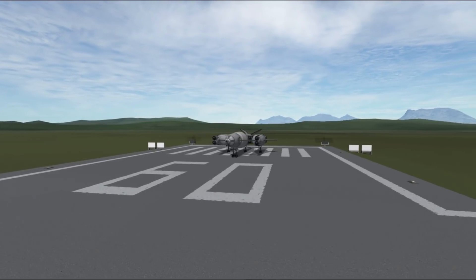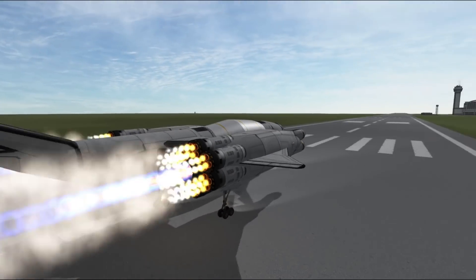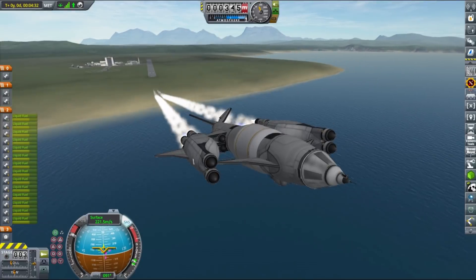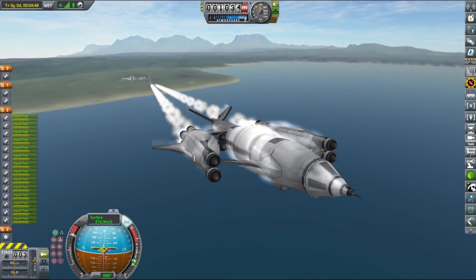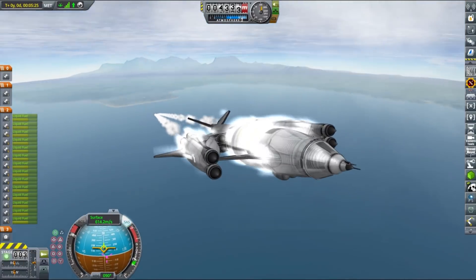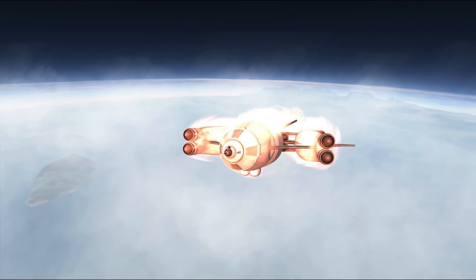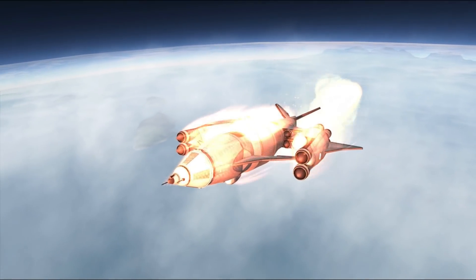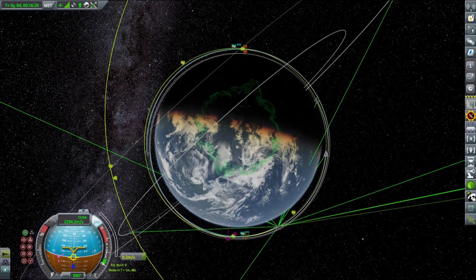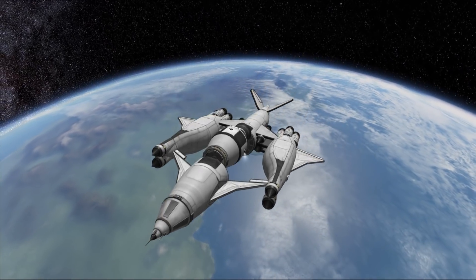The next step in our grand endeavor of putting a cargo terminal around the Mun is sending a tug module, which is basically a Rhino engine with some probe cores, a relatively small fuel tank, a docking port, and basically everything to make it a relatively small spacecraft with a giant engine attached — that will try to dock to our space station. We will send it into orbit using our new Prometheus SSTO, which is designed to actually be able to go to Mun orbit and back with payloads up to 20 tons or more. Since we are sending it to Kerbin orbit, we have way more delta-V than we actually need, and since this SSTO also has a relatively high thrust-to-weight ratio, that launch was really a walk in the park.